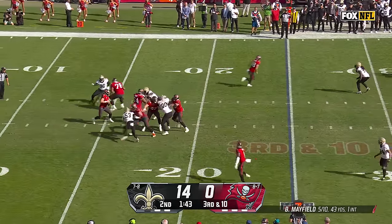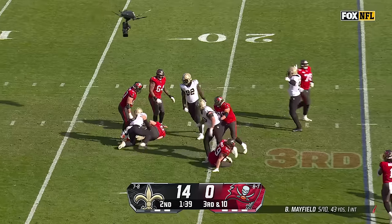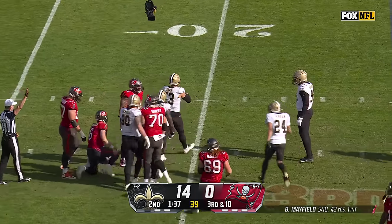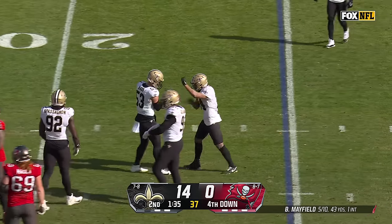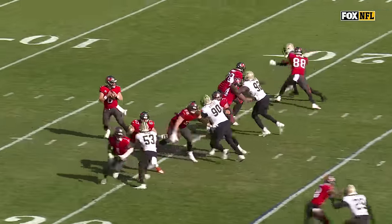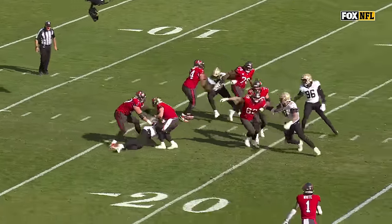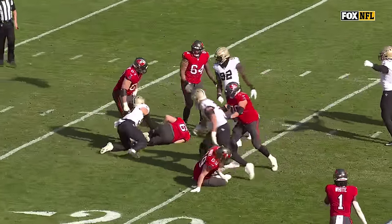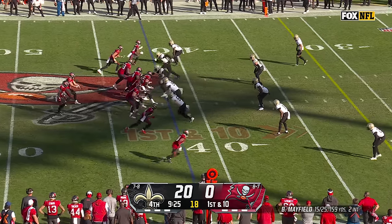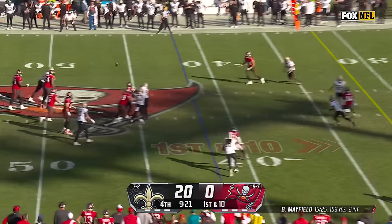Four-man rush. Mayfield looks, can't find anyone, and now gets smoked for the sack. This New Orleans defense came to play — Zach Vaughn with the sack, his second of the year. He's got nowhere to go. They do a nice job on Mike Evans, double-teaming him. You can see Baker trying to keep the play alive as long as he can. Mayfield can't find anyone, zings it over the middle.